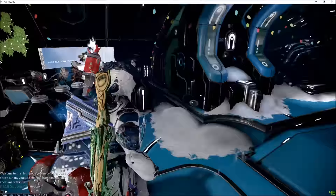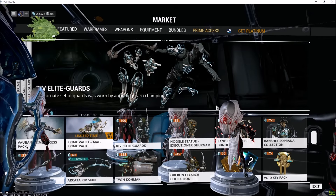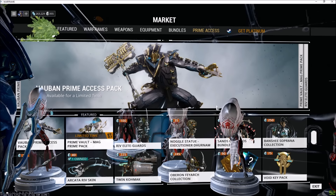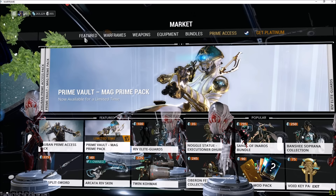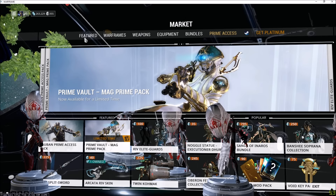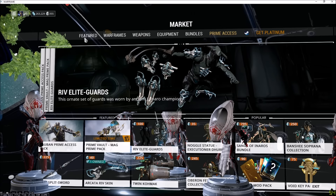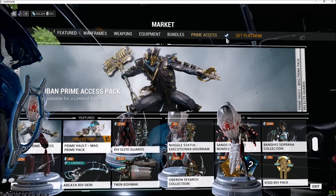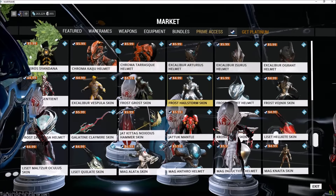The next thing is the market overhaul. We are going to have a completely new market where we'll be able to search for what we want and use tabs and other things to find items. So if you type in 'Mag,' you'll get Prime Access, and you would also get Mag herself, her helmets, stances, and possible skins like the Immortal Skin. I don't know if that's going to include the Steam skins — I'm not positive, so don't quote me.